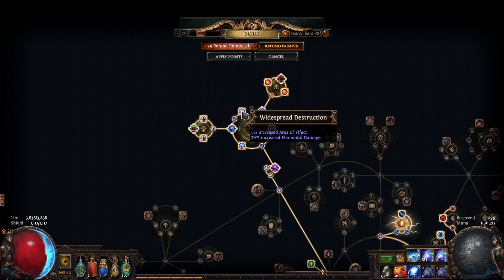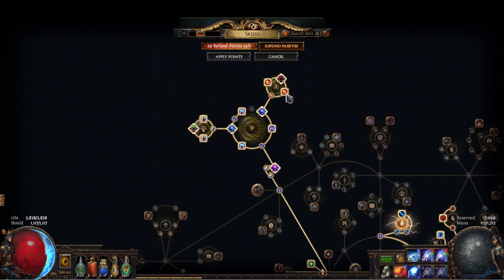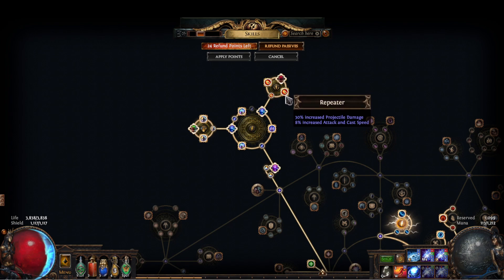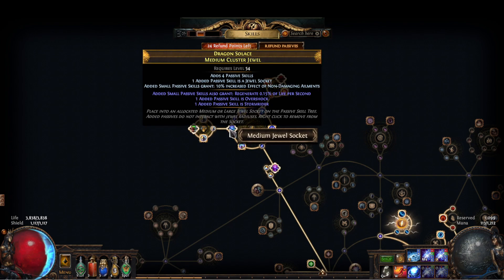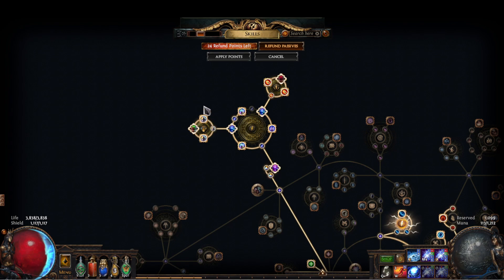We also use a non-damaging ailments cluster for Storm Rider. You could even change Widespread Destruction to Storm Rider and switch this medium out for another Streamlined and Repeater — the build would probably feel way better. I might do that soon. I have Storm Rider and Overshock, both pretty good nodes.